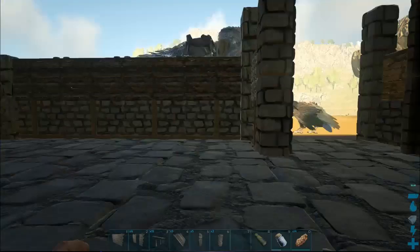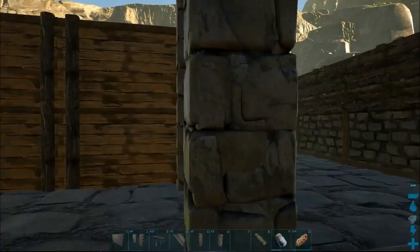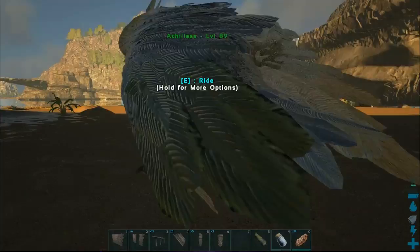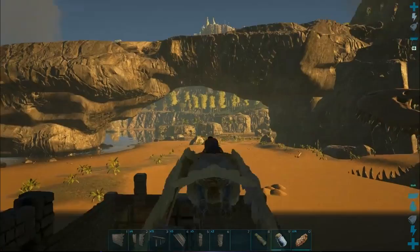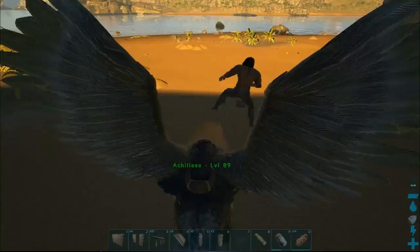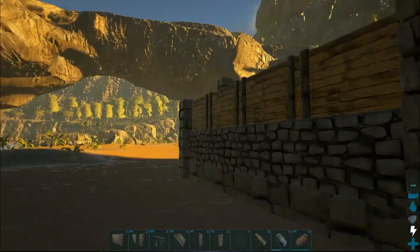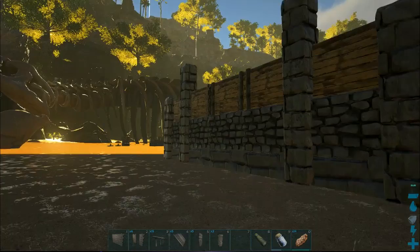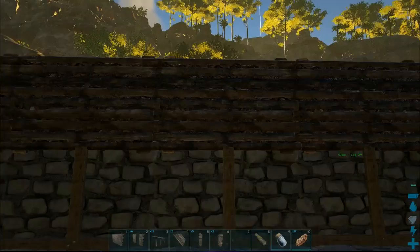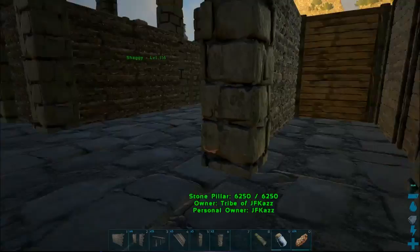Welcome back. I've already layered up to the second level and added where the staircase will be, plus a back storage room. One thing you'll notice compared to Aaron's video is that I've flipped all of the wood on the outside — I just like the look of the finished wood on the outside over the logs. It's something I've done in the past after building a lot with ARK.